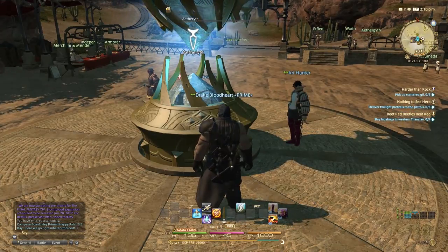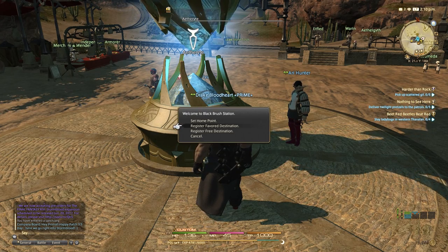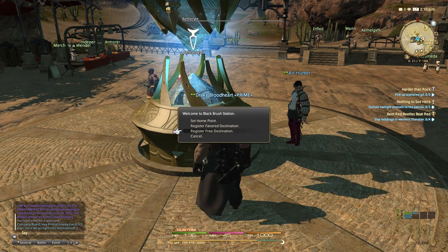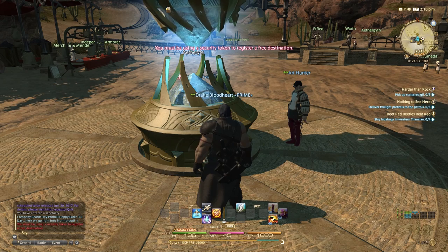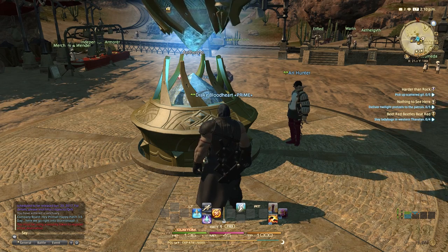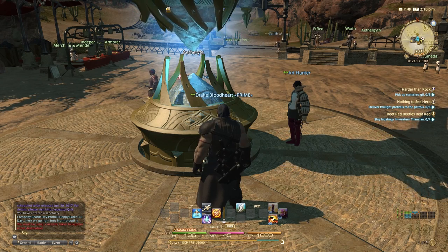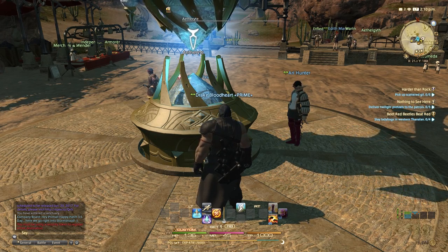Anytime you've already attuned to an aetheryte, you can select it and you've got these options: set home point, register favored destination, and register free destination. If I try to do a free destination, it's going to give me an error. If you use the Square Enix security token, you can have up to one free destination to teleport to always. However, it does require that. If you decide not to use it, then you're not going to have that option available to you.